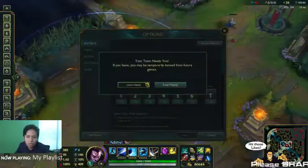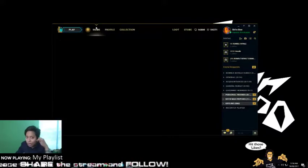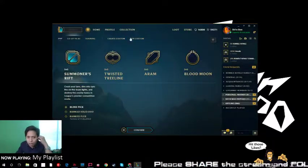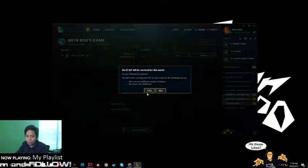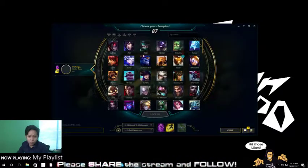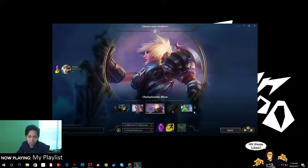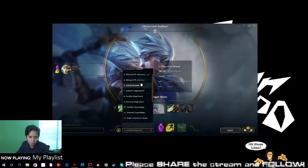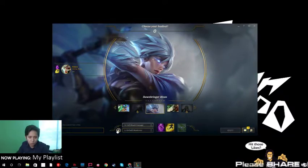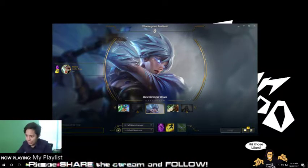Let's try a different champion — let's go for Riven. Let's play once again in the practice tool. Confirm. Let's pick Riven, lock that in. Where's the Riven skin? There we go. I'm not sure if it's attack damage — I think when I'm playing Riven I go full attack damage. Okay, the hero loadout has been done.